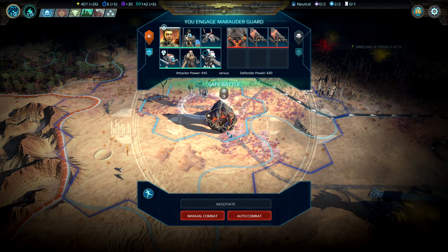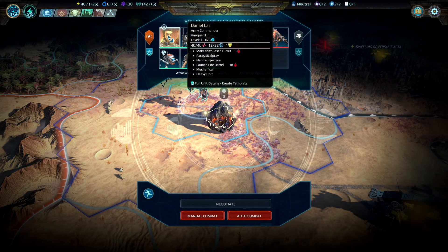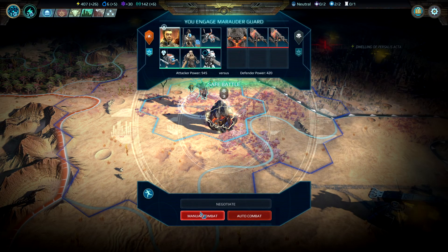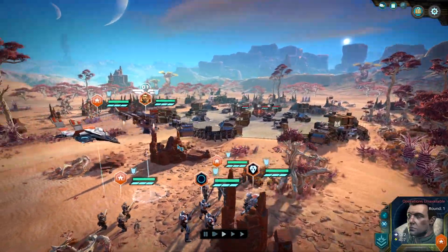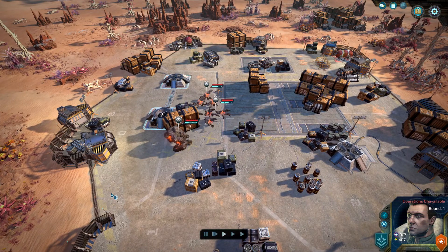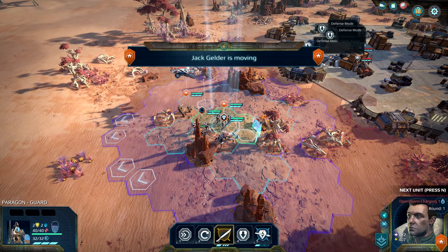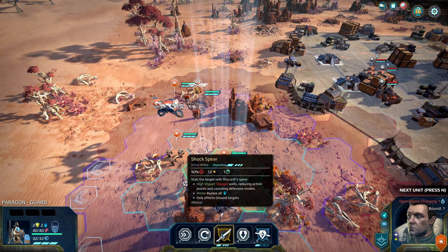Welcome back to Planetfall on the Heist difficulty. We are on level six, engaging a marauder guard with our additional army and our new hero Daniel Lie. Let's go and show them what we're made of. I'm not really sure — this is a ragtag band of good-for-nothings we've assembled, but we really don't know what they can do. It's a very mixed troop.